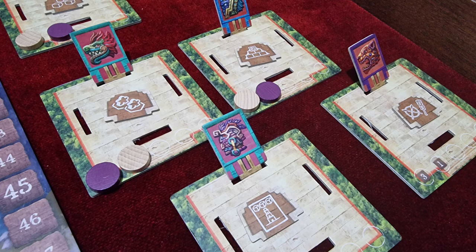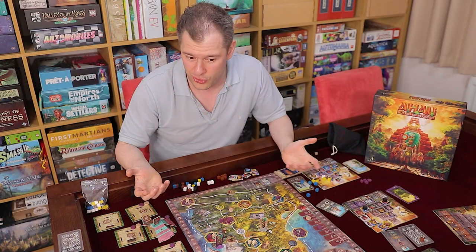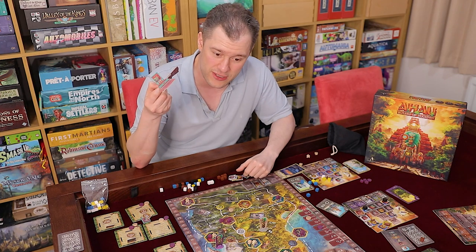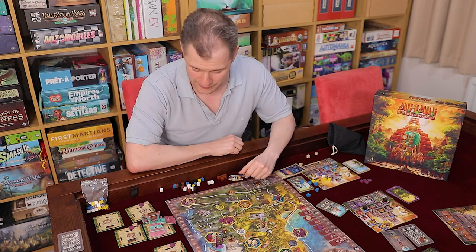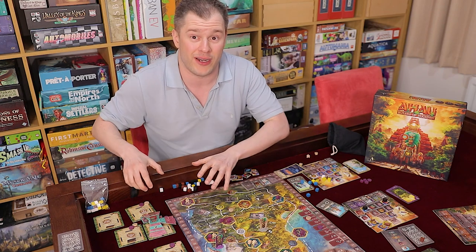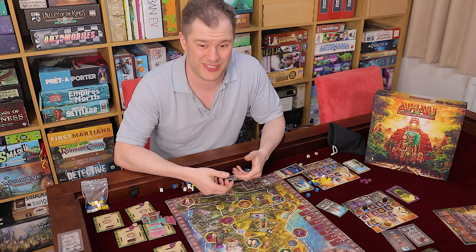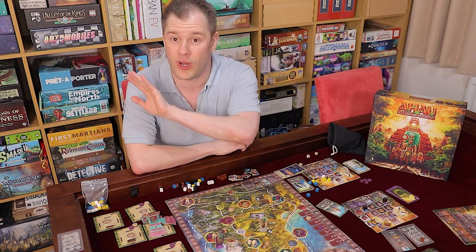After the first game I stopped bothering to set the temples up properly. I really think they should just be one plastic piece with the god's face on it, with the scoring tile plugged into the top — that would be a cool Kickstarter stretch goal. I lost the will to live assembling five temples every single game; it gets annoying because you can't keep them together unless you glue them. That said, the artwork is gorgeous — really nice, picturesque landscapes of trees, fields, temples, towers, and water.